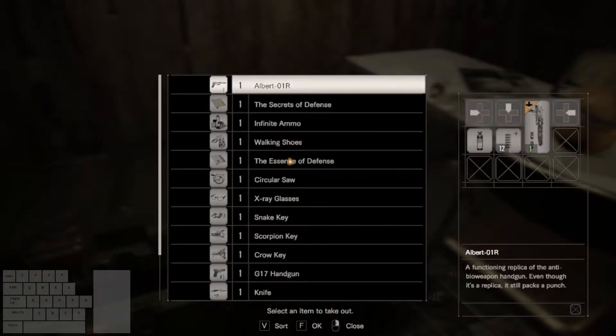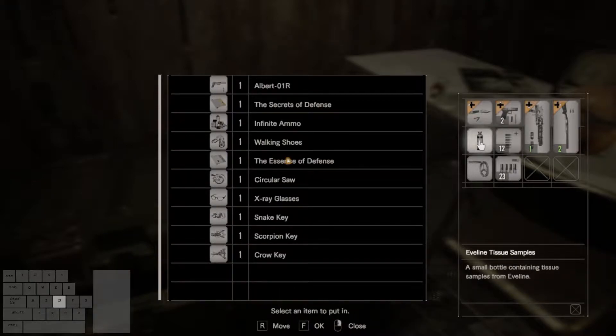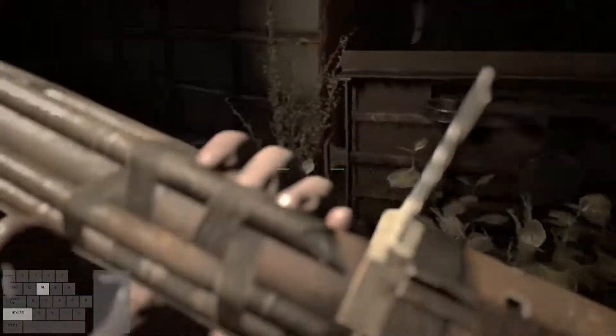Lastly, turn around and interact with the item box and go to the bottom of your list. You'll be picking up all of your weapons and your shotgun shells. After you have all your weapons, leave the shack and head down the path.